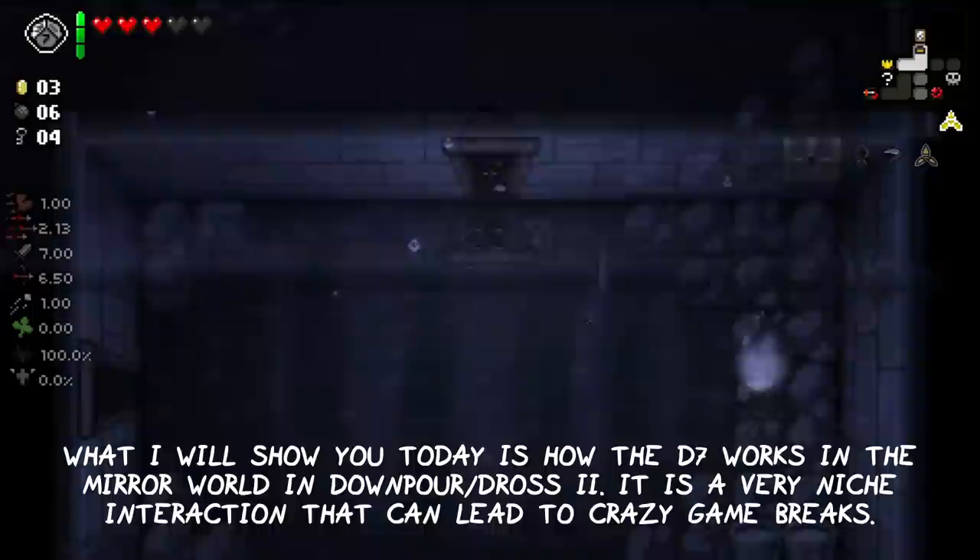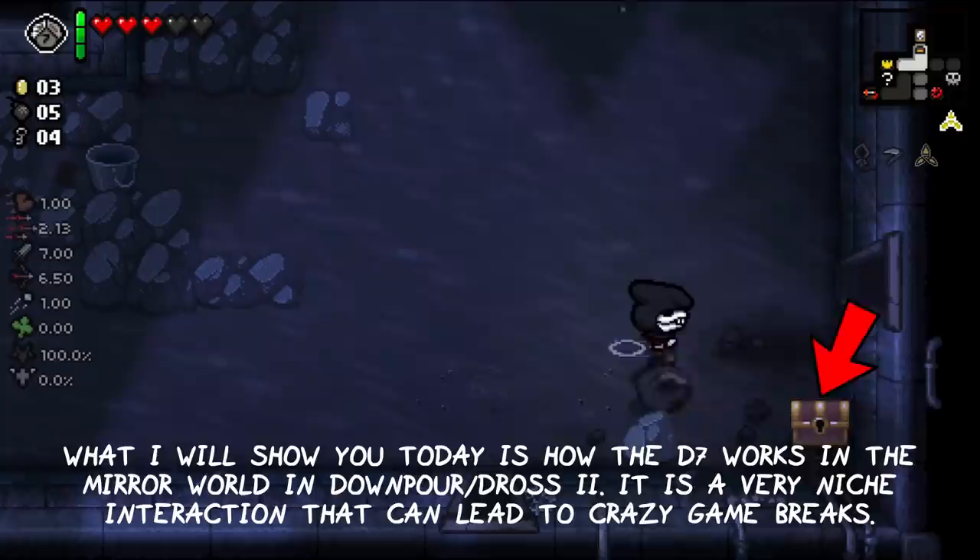What I will show you today is how the D7 works in the mirror world in Downpour or Dross 2. This is a very niche interaction that can lead to crazy game breaks.